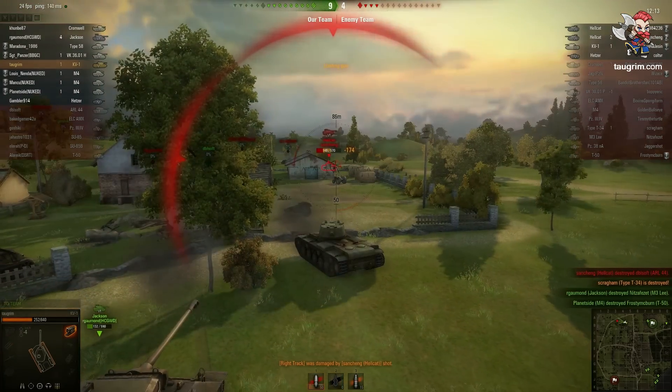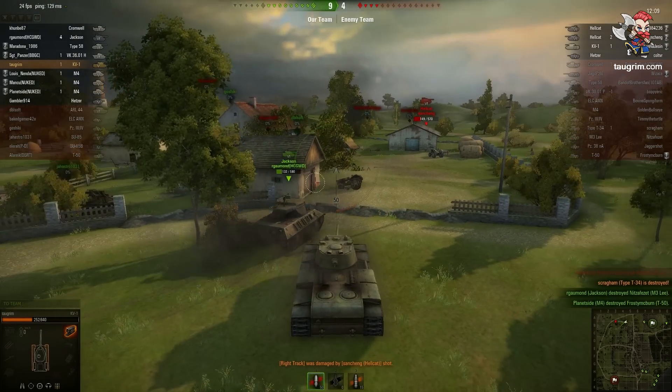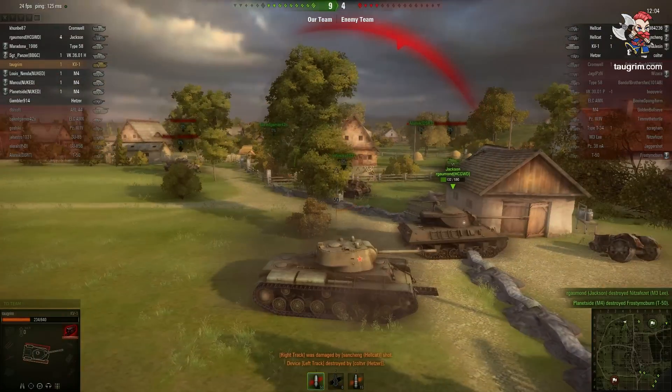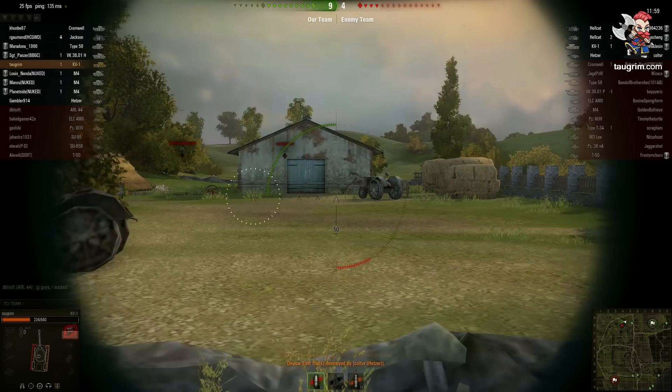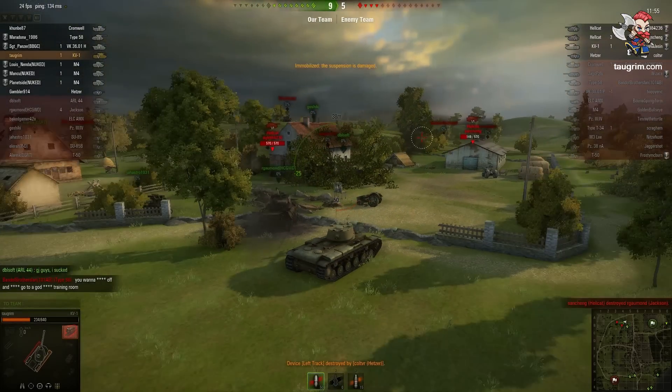This Hellcat — his armor is paper thin. For tanks that have really thin frontal or side armor, angling won't necessarily meaningfully help. I would still angle in some situations hoping for a ricochet, but at any rate, I hit that Hellcat before he could pull back around the corner, so now he's one-shot material. He and I both know this, and he sees me aiming at him, so he pulls back.